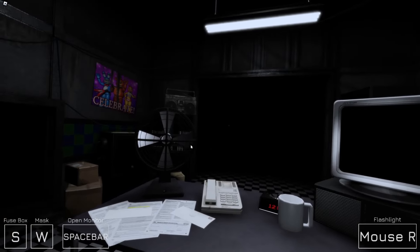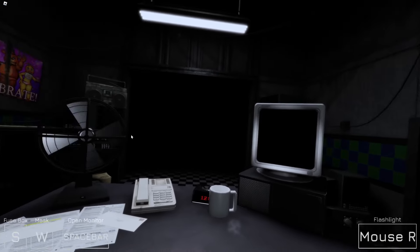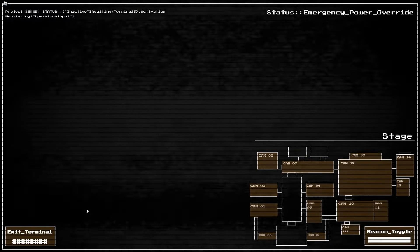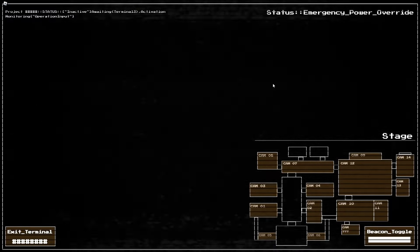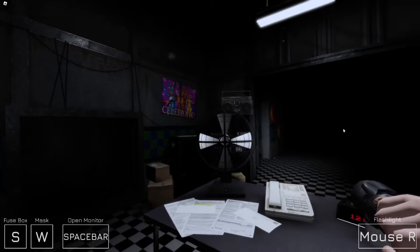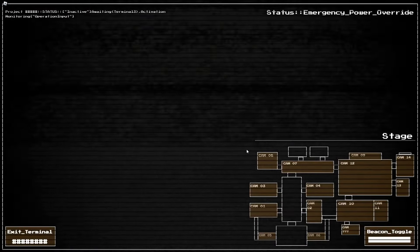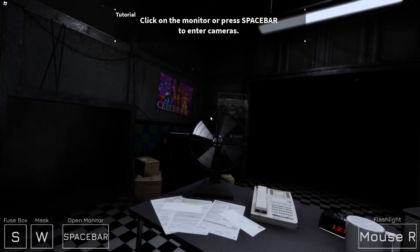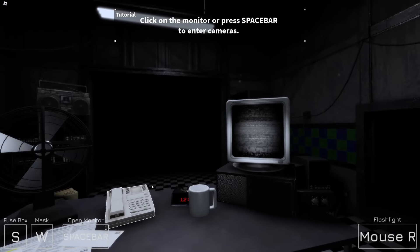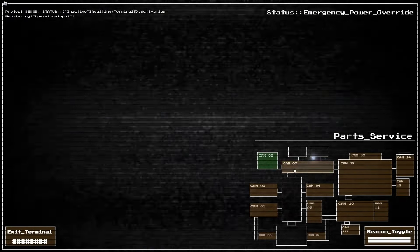Okay, here we go. I forgot how loud the game is. Wait, how do I update the cameras again? Oh, space. A pity party won't get you through your first night. Henry wanted me to give you a rundown on how everything works, so get ready. For starters, you can access the surveillance cameras on the monitor in front of you. I don't like how I have to actually click the monitor — I wish I could just flick down.